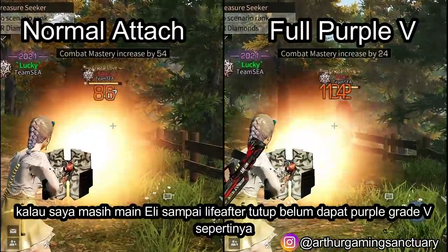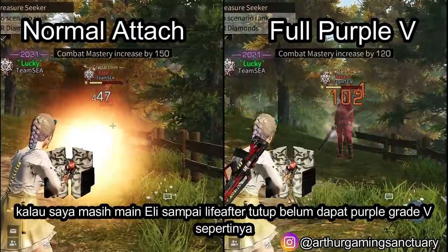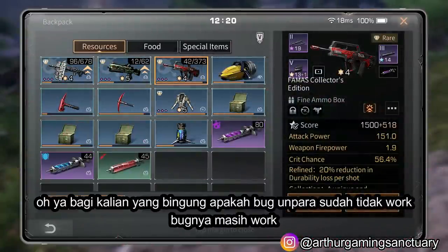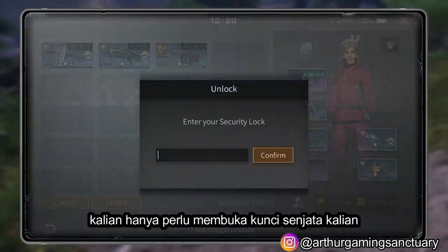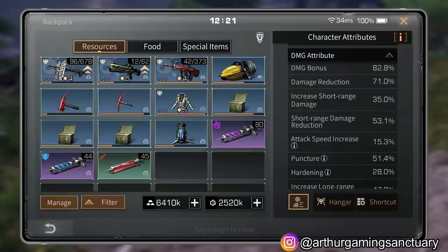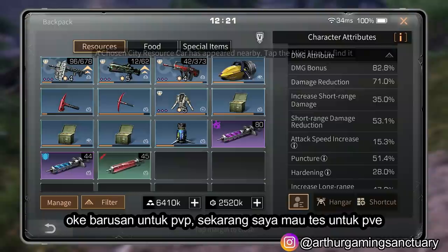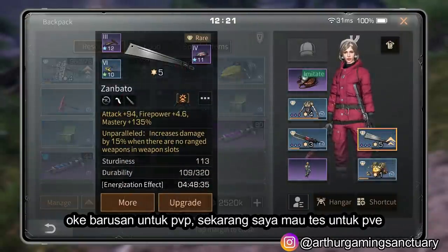If I still play Ellie, I think even till life after close I still will not be able to have a grade 5 purple set. Oh yes, for those who said the unparalleled bug is no longer working — it is still working. All you need to do is unlock your gun first, and then lock it again, and follow — the bug is active again. Okay, that was for the PvP test. Now I will test this purple test on PvE.